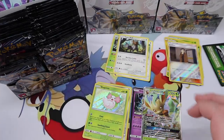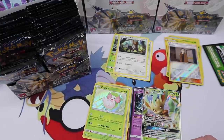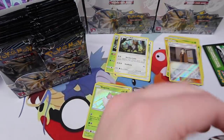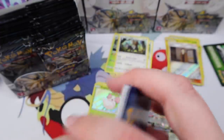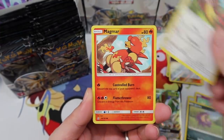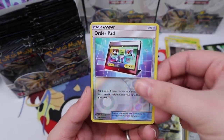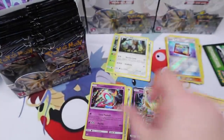So our second ultra rare. I'm getting the stacks messed up over here — okay, I need to get it together. I'm also going to be doing online pack openings with these codes. We have Looker, Sheldon, Order Pad, and a Cherish Ball holo rare.